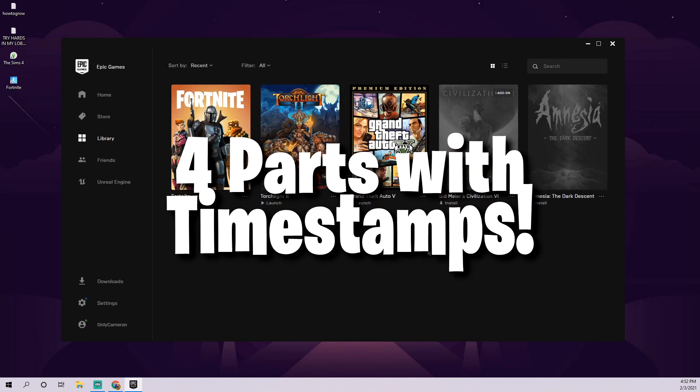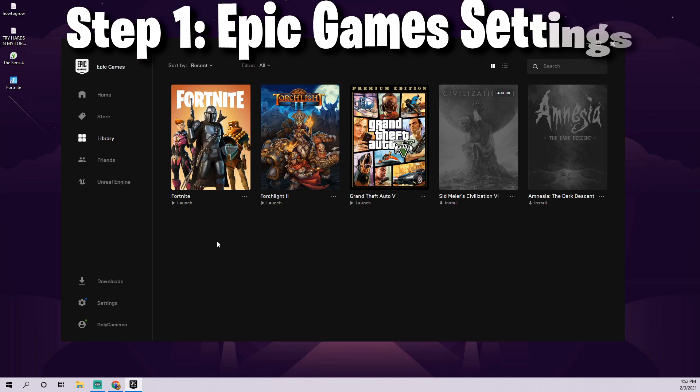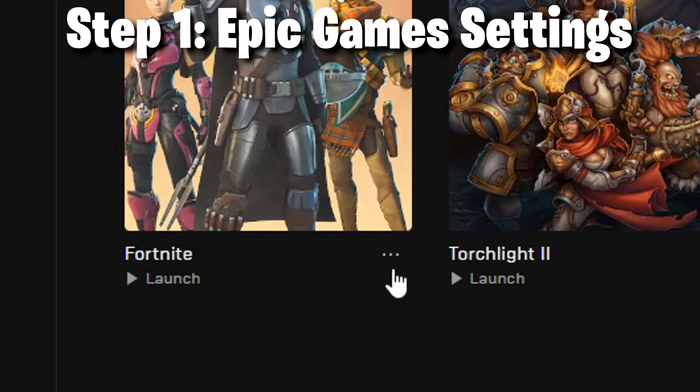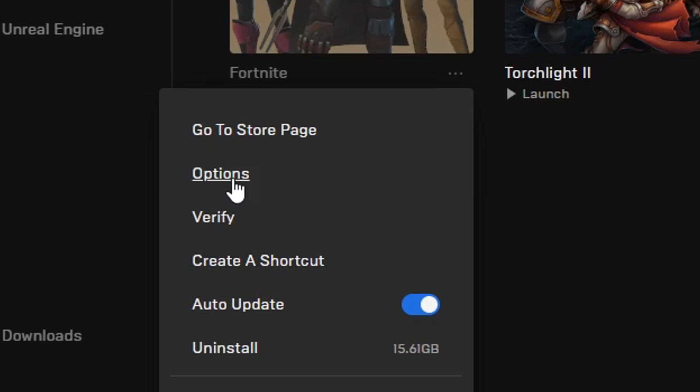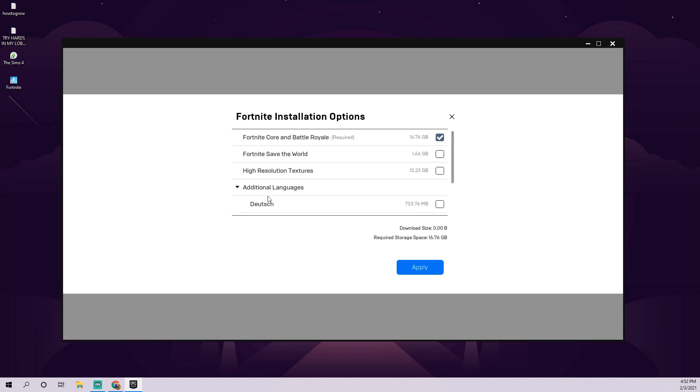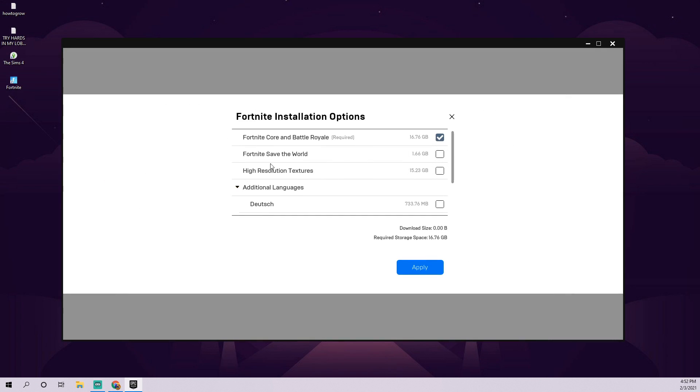This video is going to be broken up into four parts, so make sure you watch each part to maximize your FPS boost. Step number one: go under your Epic Games launcher, click on the three little dots — those are basically options — and go under where it says Options. You'll notice a pop-up of installation options that shows everything that runs when you open Fortnite. The only one required is the top one. If you have Saved the World or high resolution textures checked, that's holding back your max FPS potential, so uncheck everything that isn't that top one.